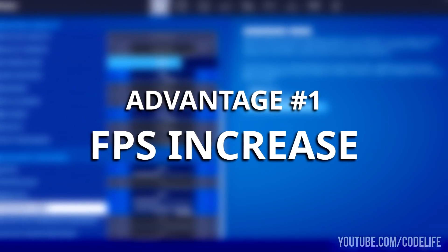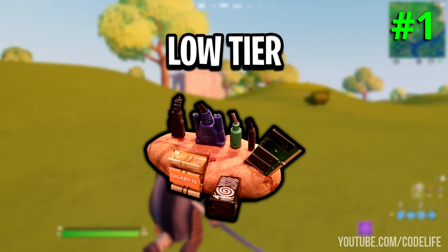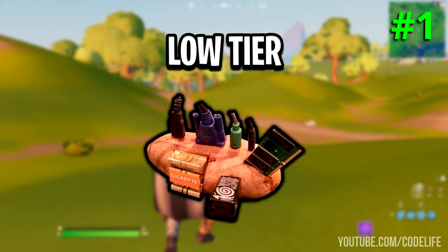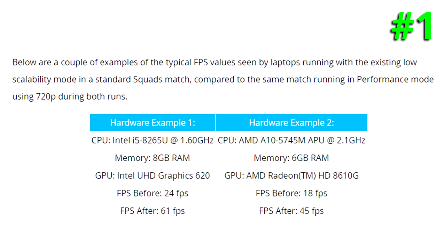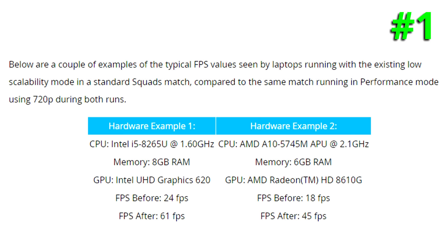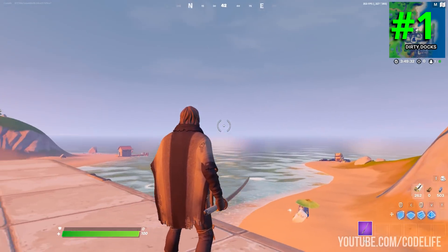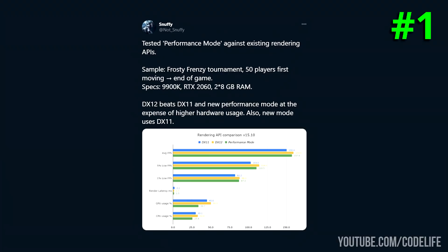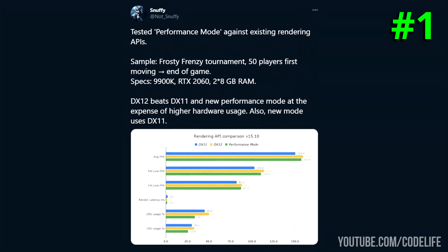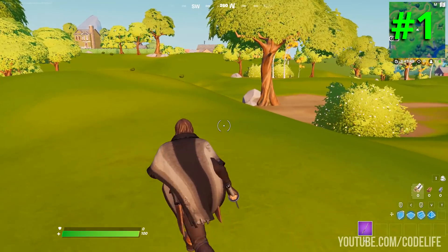Starting off with Pro number one: the frame rate increase. Performance mode will serve you very well if you have a low-end machine, as that's what it's designed for. If you're on a low-end machine, you'll probably double your FPS — proof of that is on screen right now from Epic Games' testing. It doesn't just benefit low-end PCs though; medium-end machines will see around 50 to 125 FPS increase, and high-end machines will see a smaller increase, as shown by testing done by a guy called Snuffy, linked below.